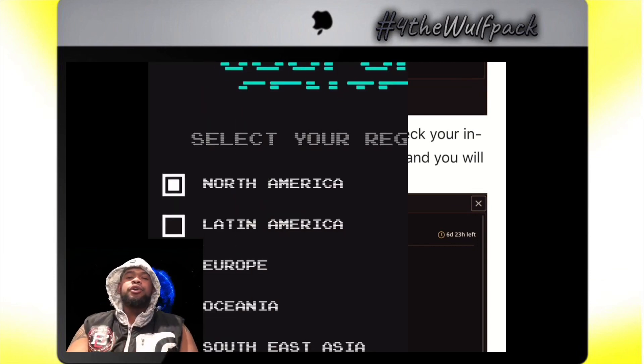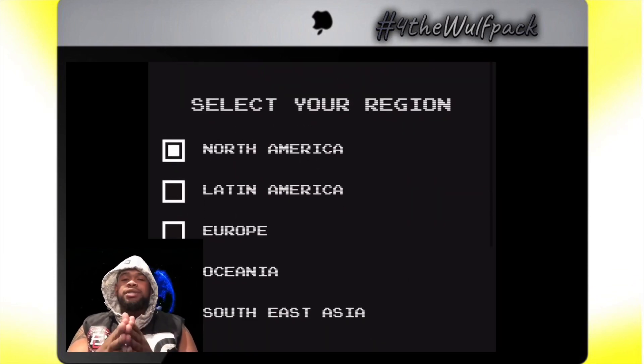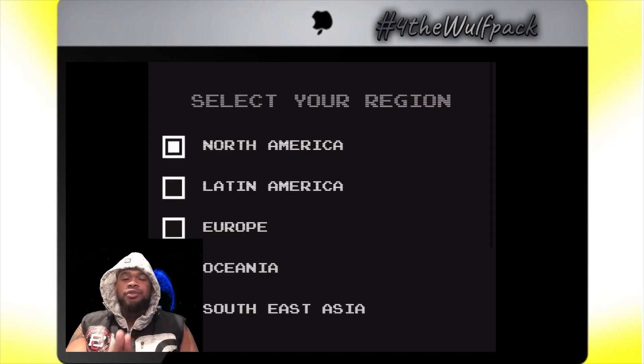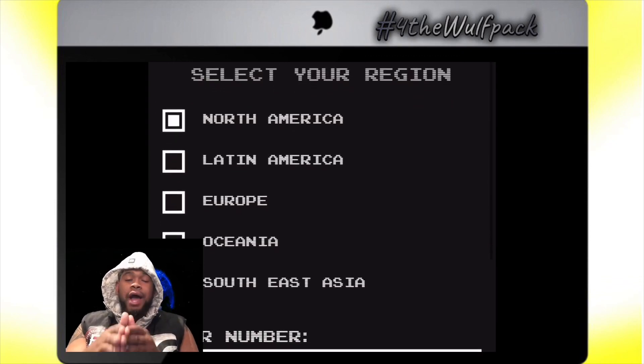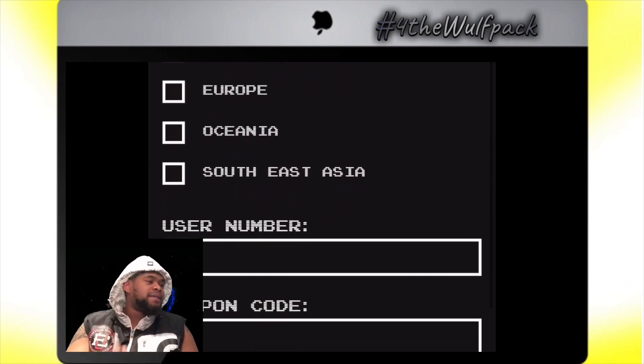The way you're going to do this if you're on Android is go to Settings, then Account Settings — there's a built-in redeem coupon function within the game. If you're on iOS, you're going to have to click the link in the description or in the comments.